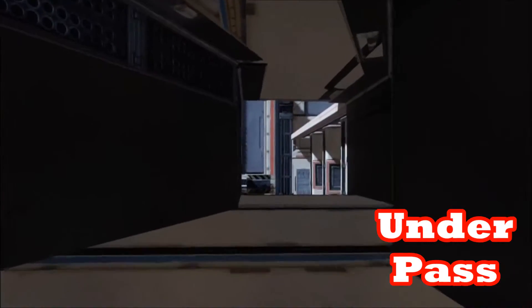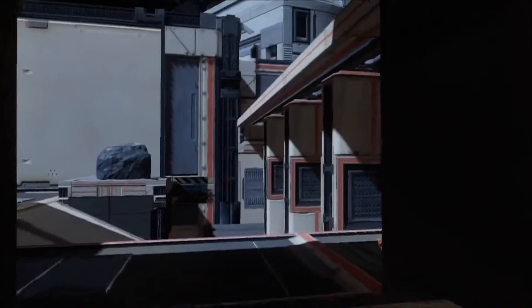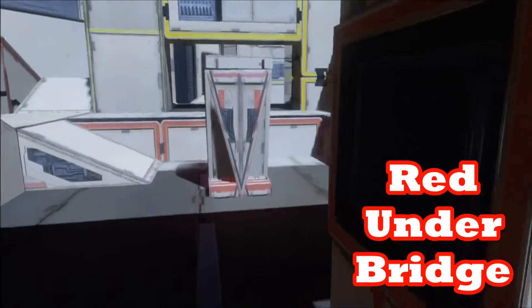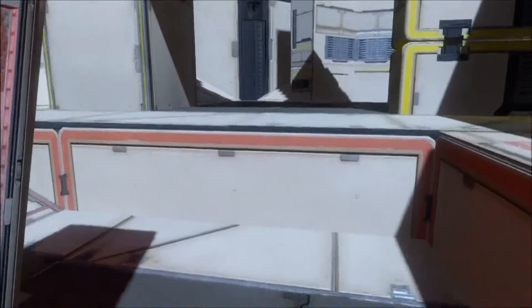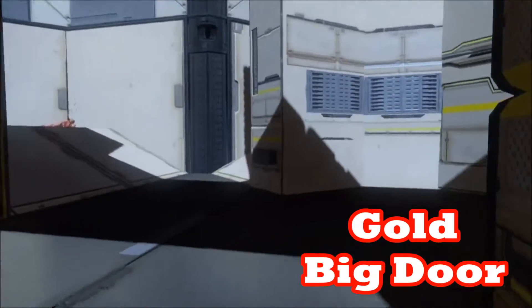Go through here we have the underpass. And you can call this over here the red ramp, going down to bottom red or under bridge. And over here is the red pillar. This is an easy map for callouts — it's very, very coordinated for colors.